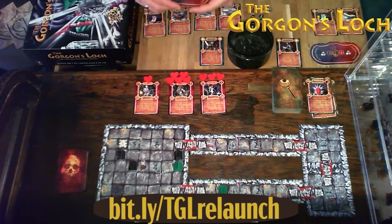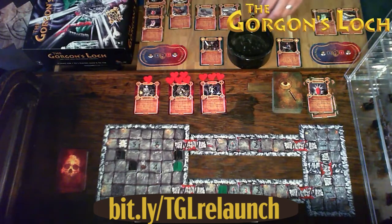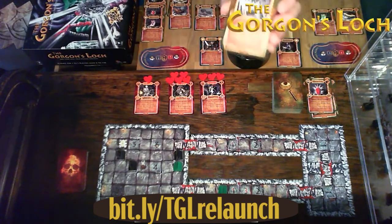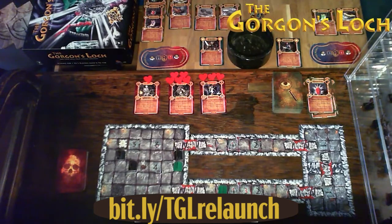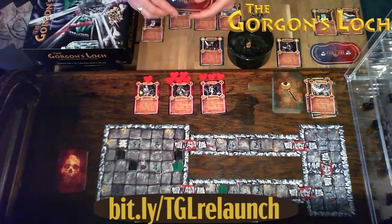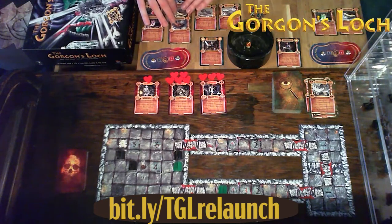With one search remaining, Ragnor finds a golden broach — worth 50 gold pieces, useful in dungeon number two should he make it there. That's the end of Ragnor's turn. Now it's the enemies' turn. The harpy moves five — Eryn is closest. It attacks Eryn diagonally with two dice (no penalty for diagonal attacks) and scores eight. Eryn defends with seven — difference one, she takes one health point of damage.